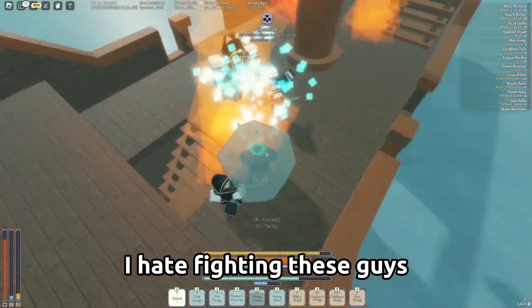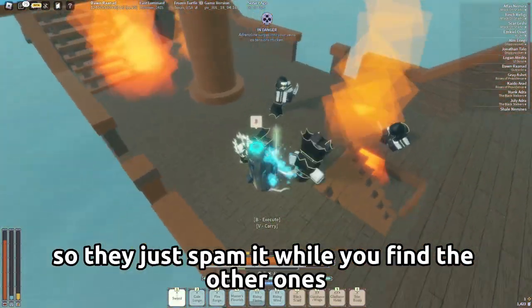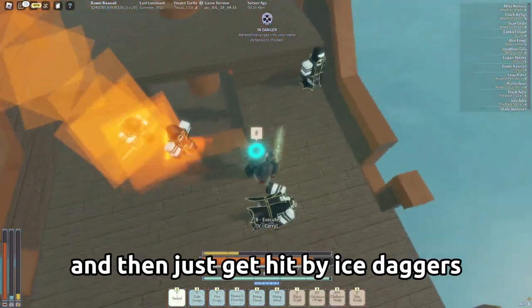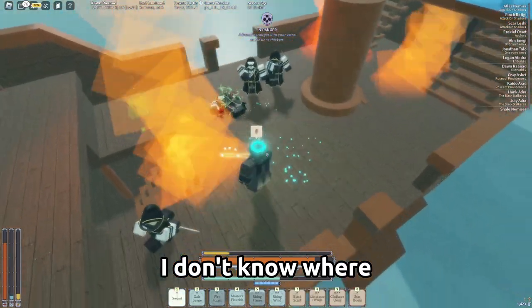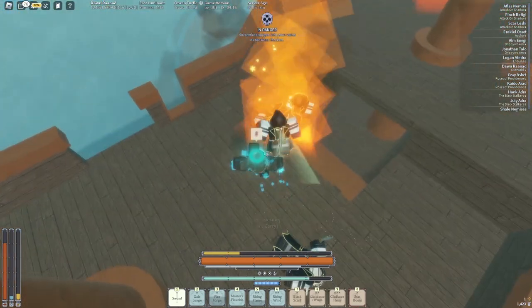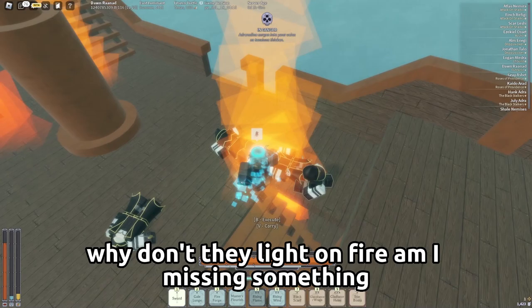I hate fighting these guys, there's so many of them, and for some reason they have ice daggers. They just spam it while you're fighting the others and you just get hit by ice daggers out of nowhere. Why don't they light on fire? Why don't they light on fire? Am I missing something? There we go.